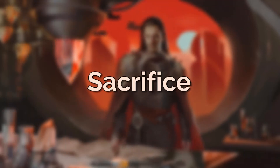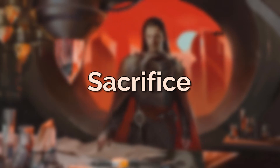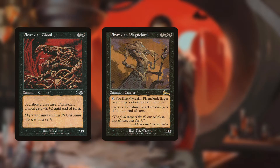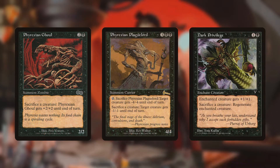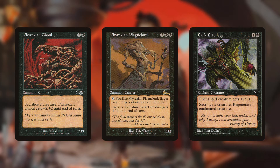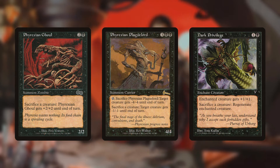No deck should rely solely on the commander, so we have three extra sacrifice outlets to keep the cycles going: Phyrexian Ghoul, Phyrexian Plague Lord, and Dark Privilege. Phyrexian Ghoul is a pure sacrifice outlet, while Plague Lord can act as small removal. Dark Privilege can give Yawgmoth some protection while he's out, and also serves as an additional sacrifice outlet. These also give us a way to sacrifice Yawgmoth if he gets turned into something like an elk.